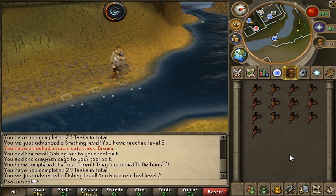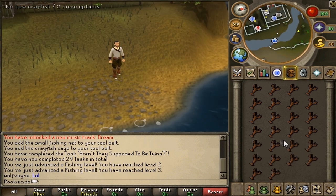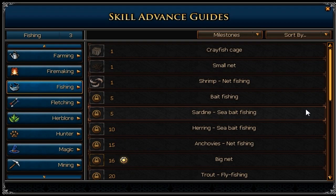It'll take a while to fill your inventory of crayfish, so we'll speed through this. Now we've caught a full inventory of raw crayfish — I left two spots open to carry logs for cooking. We gained three fishing from a full inventory of crayfish. The next fishing milestone is level 5 for bait fishing. Whenever you level up, your icon flashes in your skill map — click it to bring up the skill advanced guide.